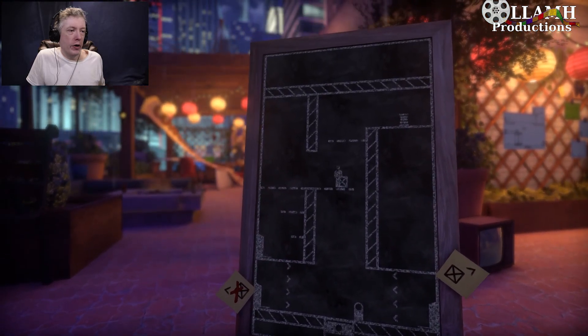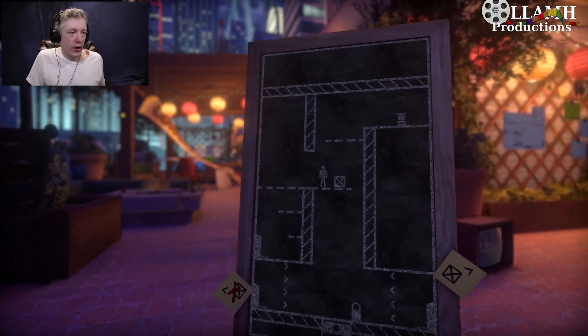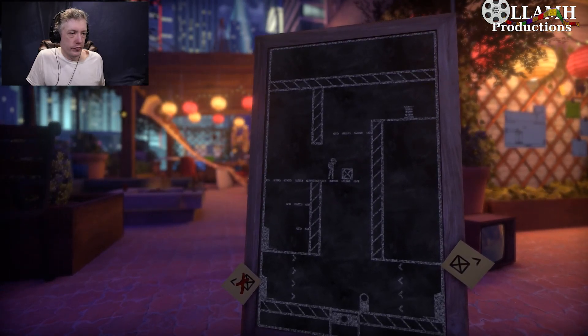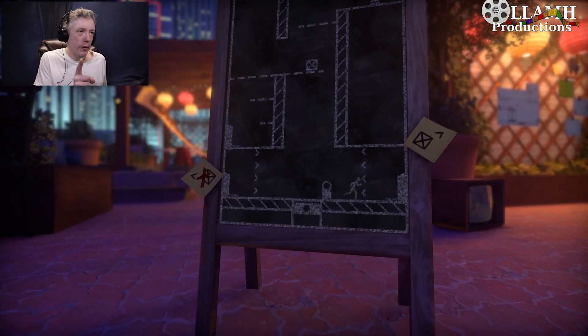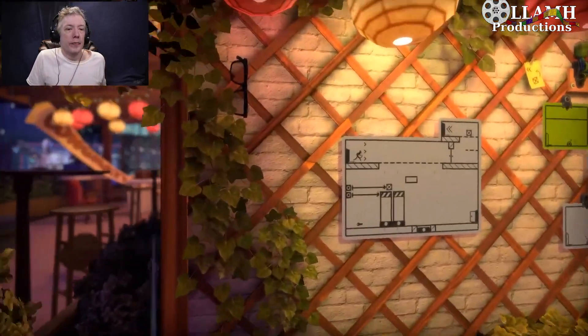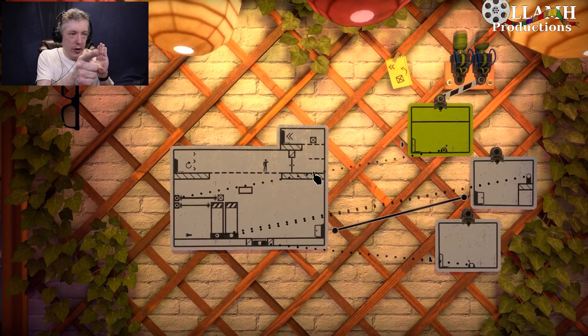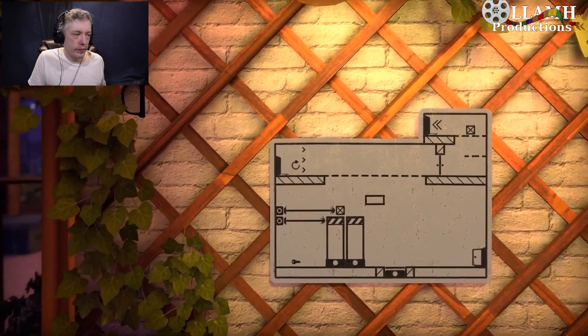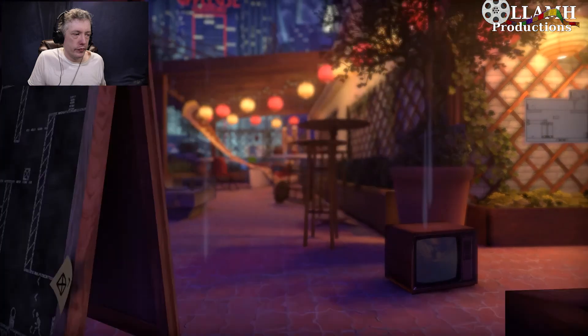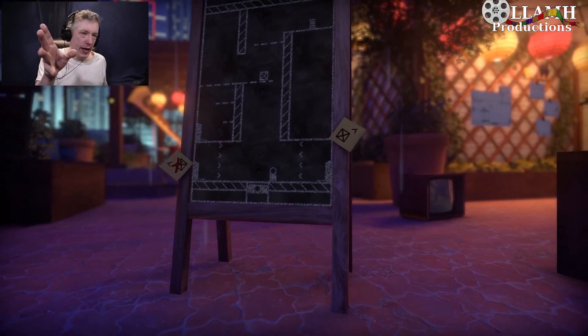So now we're almost able — we need one more box to get up there to get the wire, which brings us to this puzzle. That goes to there. We need one more box. Other boxes are over here, no problem.